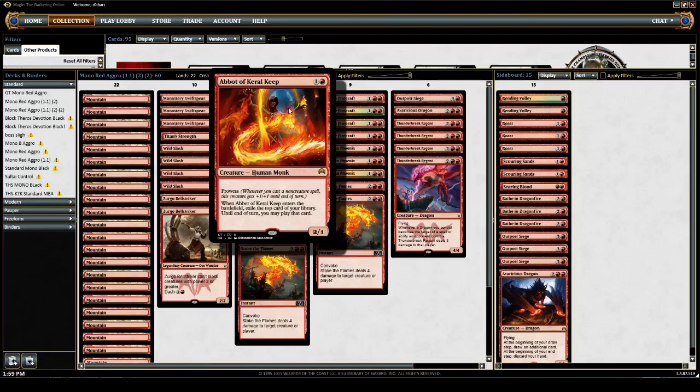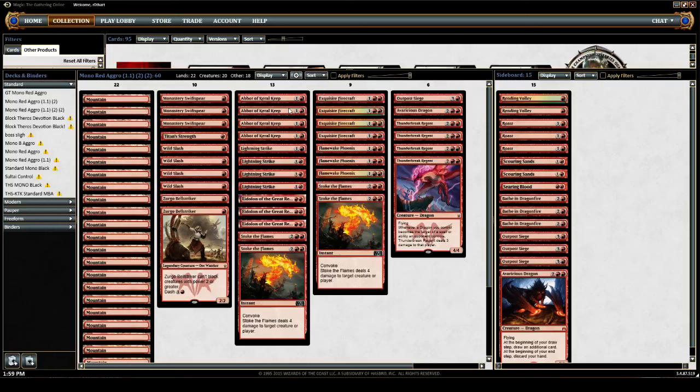Like, if you have two of these, you cast one removal spell for their big blocker — a Courser of Kruphix, for instance — and then you're dealing 6 to them. It's no joke. You can do that as early as turn 4.